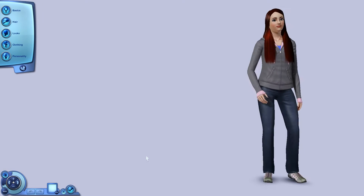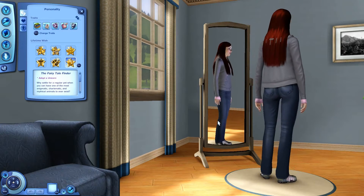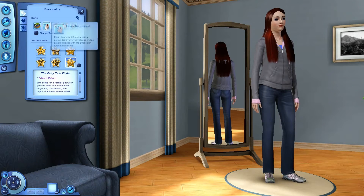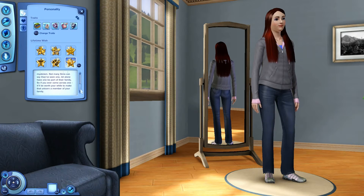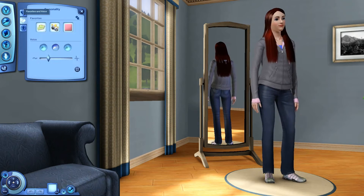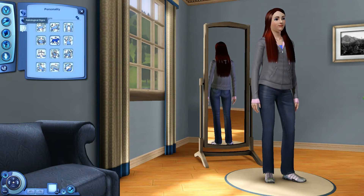Here we have Lauren Ramsey, created by Lemon Paws. She's a bookworm, easily impressed, flirty, hopeless romantic, and over-emotional. Her lifetime wish is the fairy tale finder — adopt a unicorn. That's going to be an interesting one; I don't even know how you get a unicorn in the game. Favorite food is key lime pie, favorite music is pop, favorite color is pink, and we have another Leo in the bunch.